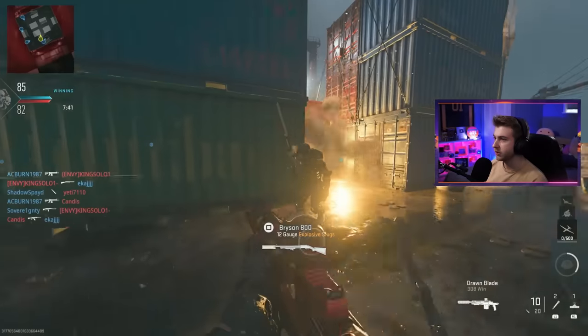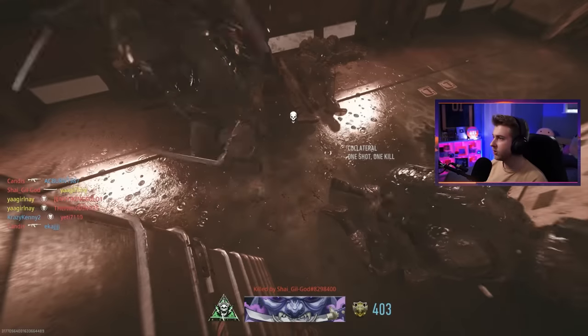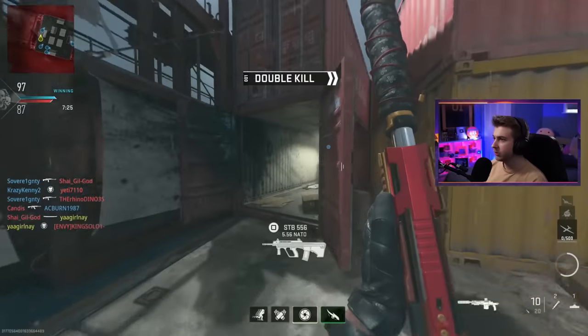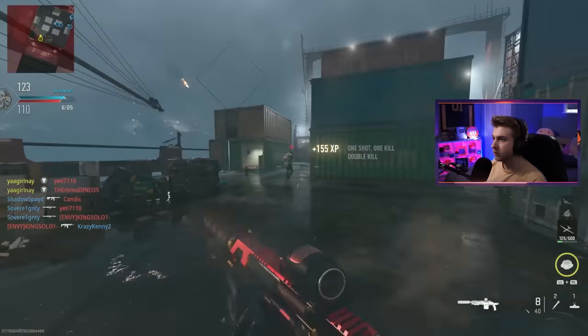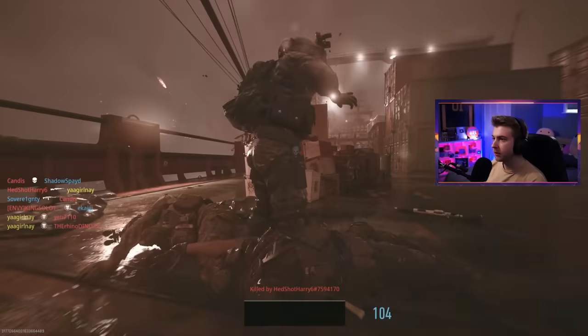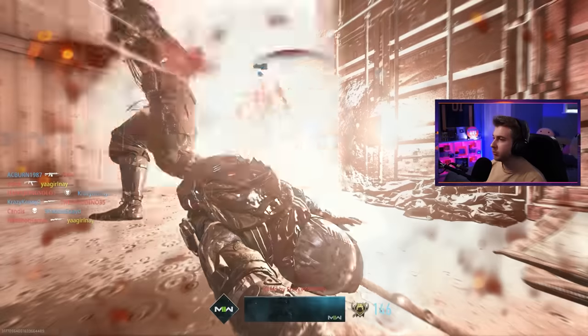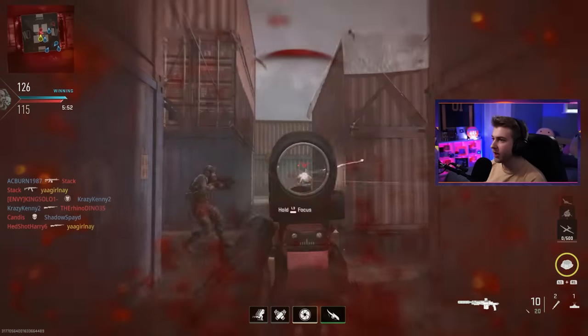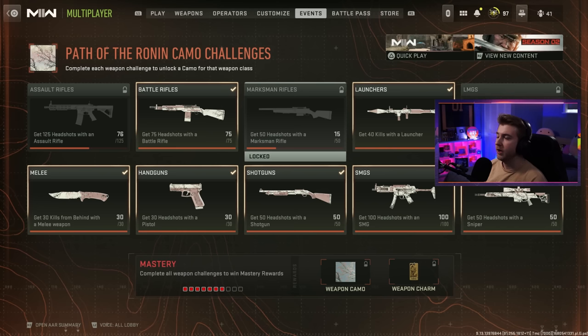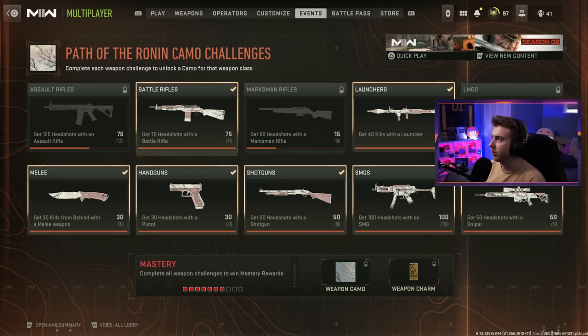I'll work on marksman rifles since I'm kind of in that one-tap headshot mood. A collat to start us out — a little two-for-one, that's what we like to see. I can hit shots while sprinting on somebody else that's sprinting, but somebody sitting still? It's probably a 90% chance I'm gonna miss it. We got 15 there, we're almost done. After the marksman rifles there's just two classes where we basically need 75 headshots, but they're fully automatic so it shouldn't be that difficult.